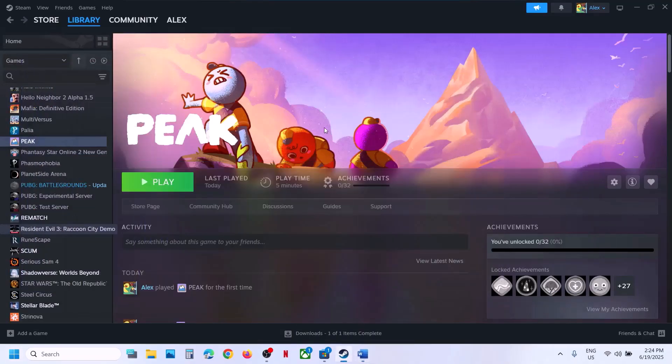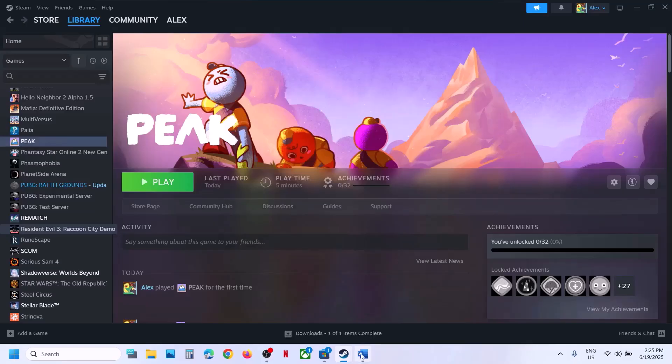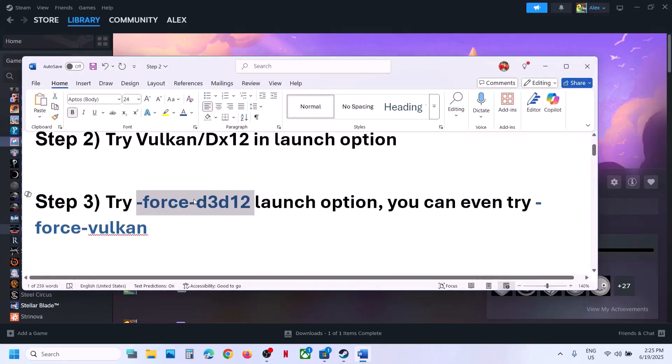The next step is to try DX12 or Vulkan when launching the game. Click on play, and you can see 'Play Peak using Vulkan' — select this one and click on play. If that does not work, you can go for 'Play Peak using DX12', as for many users DX12 has worked. Check which one works for you.